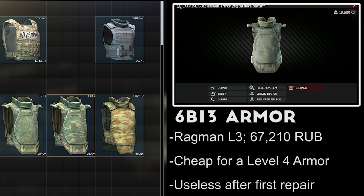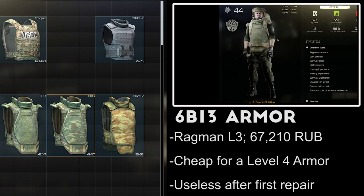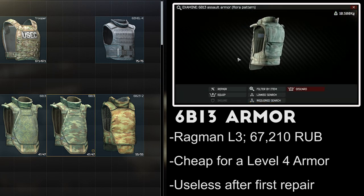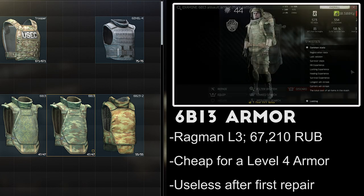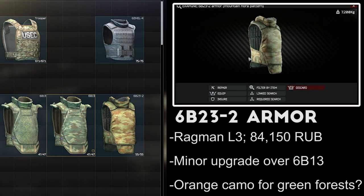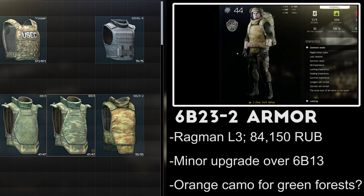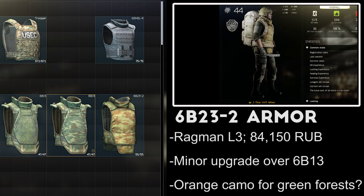The 6B13 assault armor is available at Level 3 Ragman for 67,000 rubles and comes in two camo options. It protects the chest and stomach, has kind of low durability at 47 points, and an extremely poor repair rate. It has a high movement speed penalty at 12%, but only reduces turning speed by 3% and ergonomics by 5%. It's fairly cheap for a level 4 armor and not a bad purchase, but it's not worth using after the first time it needs repair. The 6B23-2 armor is sold by Level 3 Ragman for 84,000 rubles and is essentially identical to the 6B13, except for slightly higher durability and a 9% ergonomics penalty — but in my opinion it's outshined by the cost effectiveness of the 6B13.